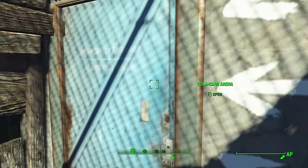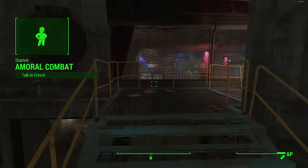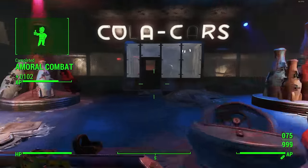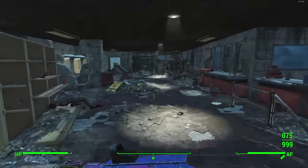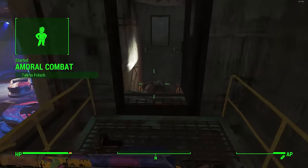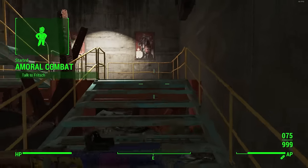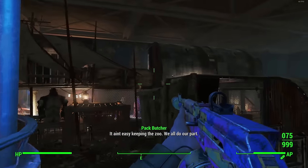At this point I just repeated the cycle: talk to Fritsch in the Nuka-cade, head to the Cola Cars Arena, fight the challenger, complete the quest, then run through the gauntlet again. I did this around five or six times, completing 'A Moral Combat' each time, until eventually the Rogue Knight finally spawned for me.